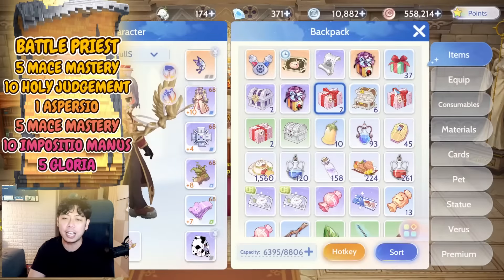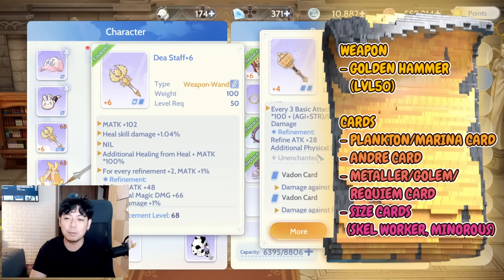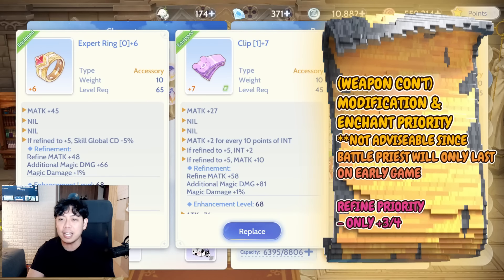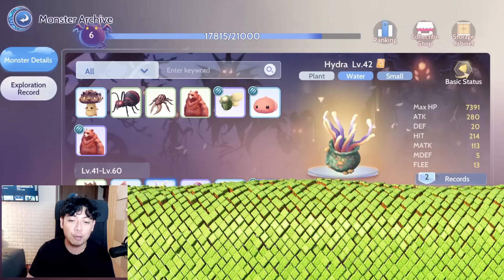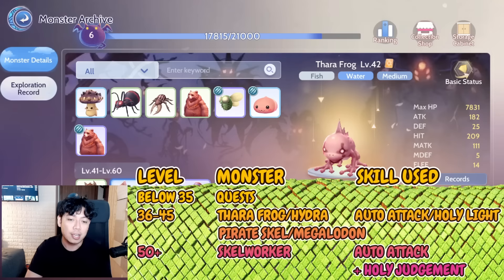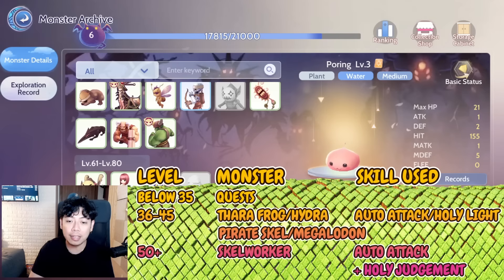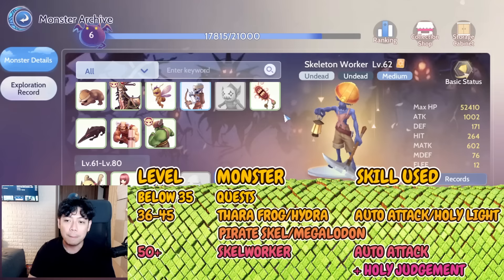For gears, the main thing to think about is your weapon — the Golden Hammer. You won't need a higher-level weapon than this since you'll most likely be leaving the Battle Priest build in early game. For accessories, aim for materials that help grinding. You can go for Thara Frog, Hydra, or Pirate Skeleton cards, then shift to Skeleton Worker around level 52, killing them faster with Holy Judgment and Aspersio.